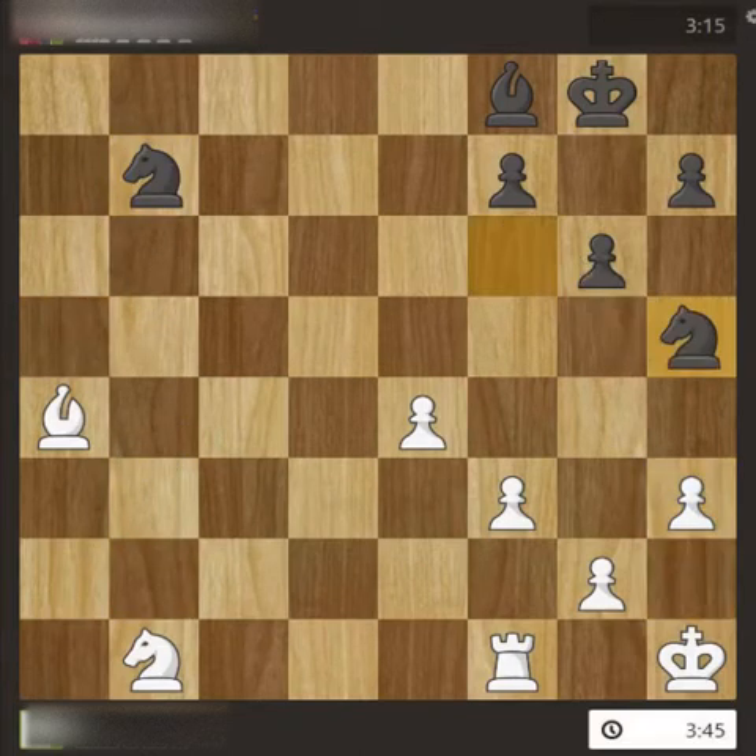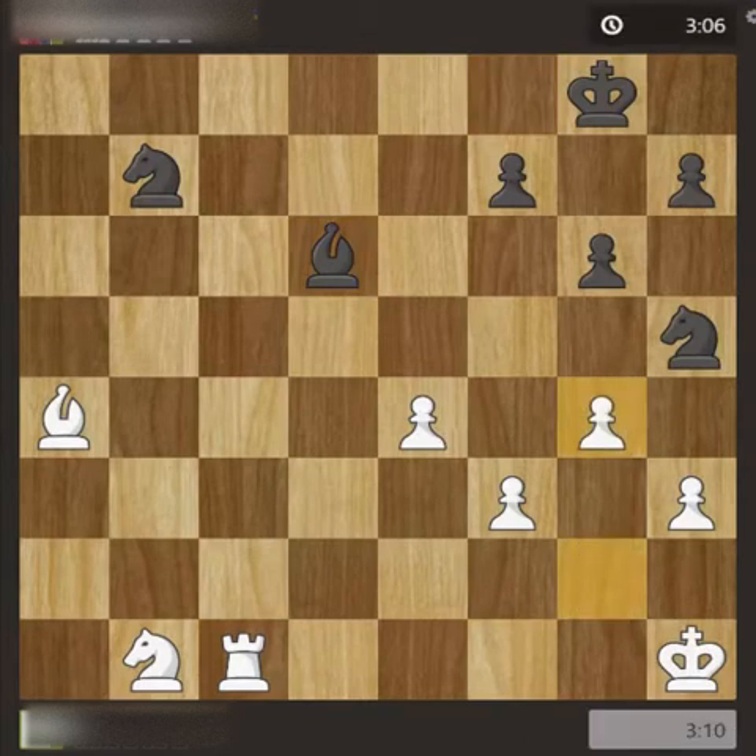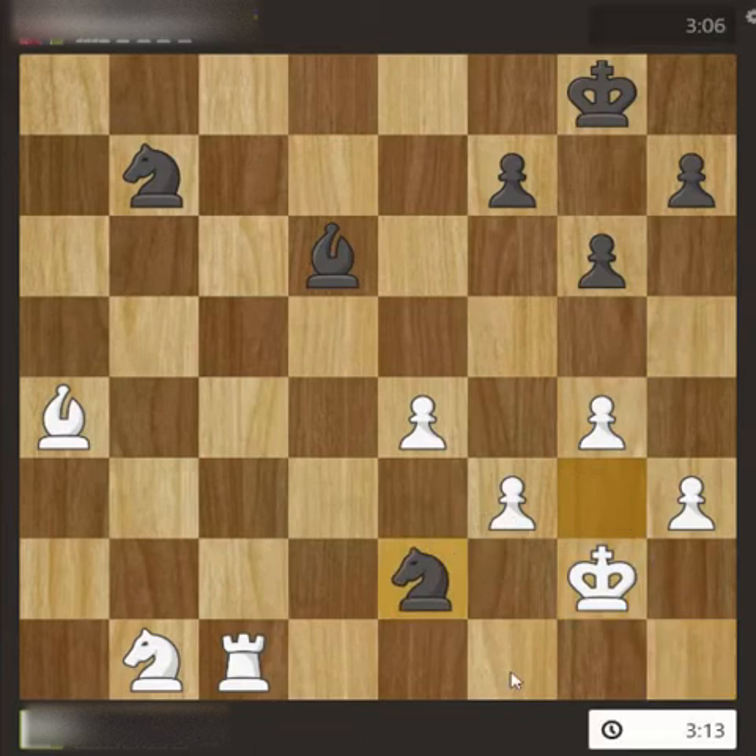The pawn moved, the knight moved. The game is now totally dependent on the endgame. I have a rook in place of a knight and I'm a pawn up — this is an advantage, but in a blitz game anything can happen. I took out the rook for the attack, moved the pawn, and a knight check came.